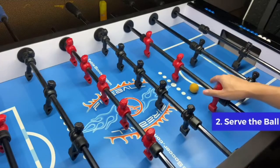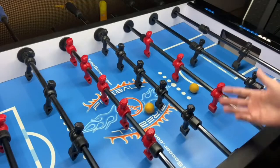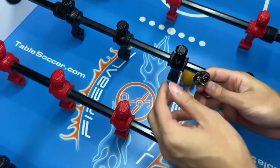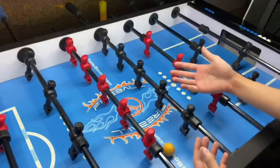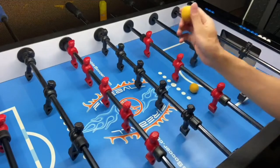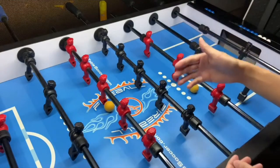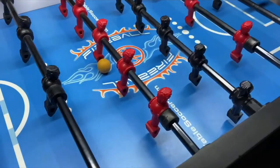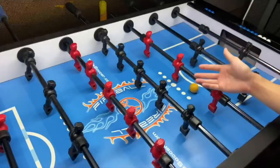Second, serve the ball. You do not want to throw the ball into the playing area. Instead, you want to do a coin toss with your opponent and decide who will serve the ball. Let's say you won the toss — place the ball under your five bar in the center, and now let the game begin. Make sure you touch two guys first before you go for the shot, otherwise it is an illegal shot.